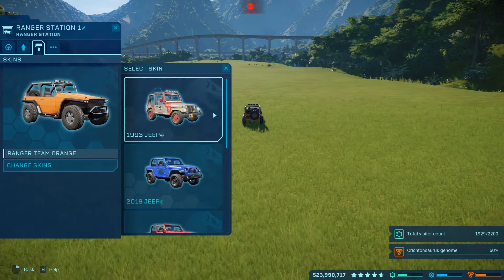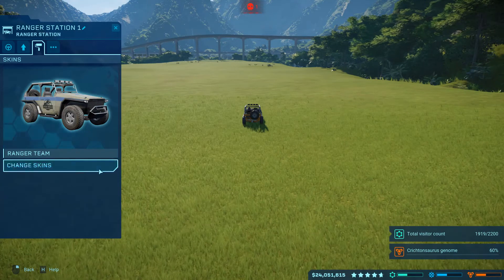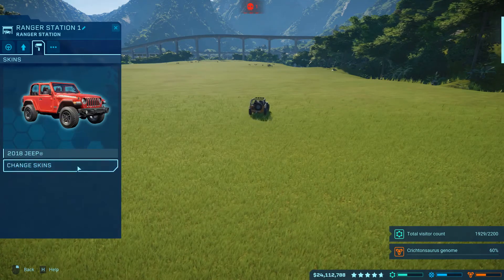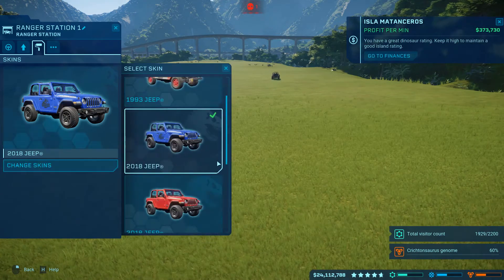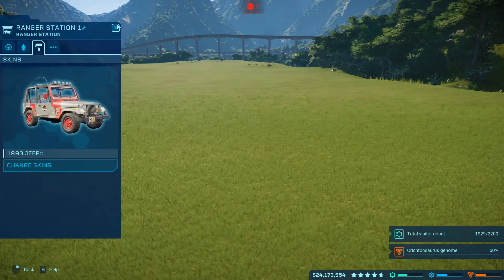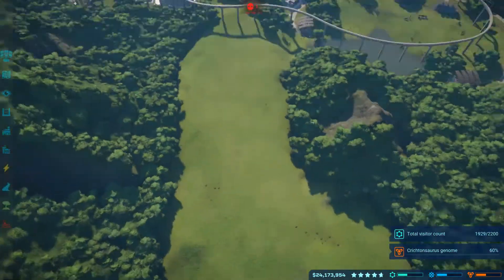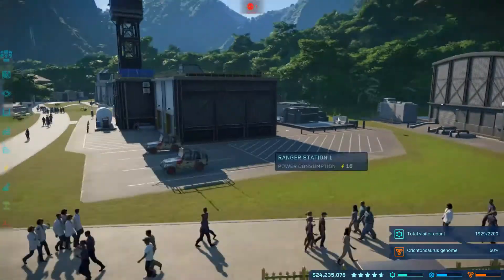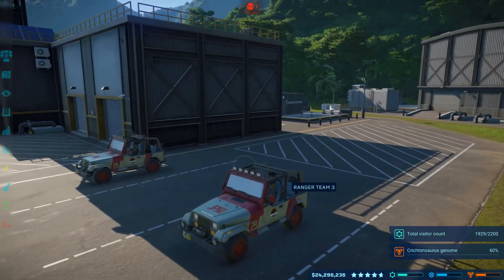The current one is the orange, which we got by buying the deluxe edition — that's the original ranger skin that comes with the game. Now we've also got the 2018 Jeep, the blue version of the 2018 Jeep, and the main one we've unlocked is the 1993 Jeep — the Jeep from the original movies. Let's jump back over to our ranger station and look at them all lined up in their 1993 ranger outfits. Amazing!